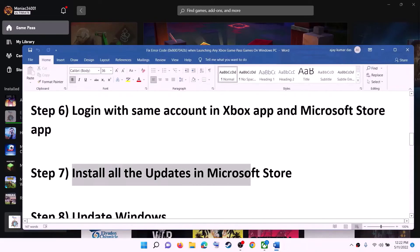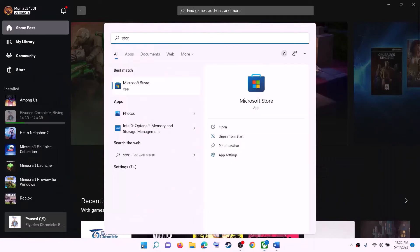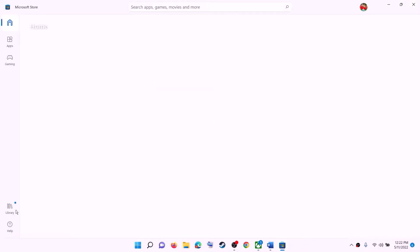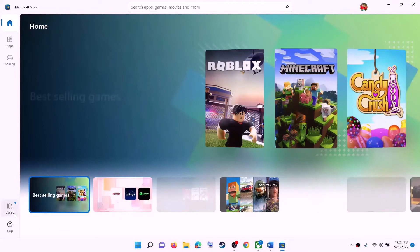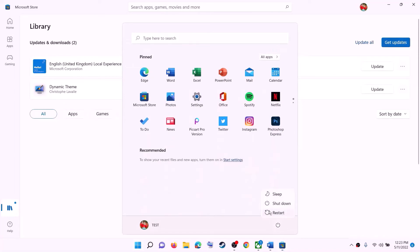The next step is to install all updates in Microsoft Store. Open Microsoft Store on your computer. On the bottom left, click on Library. On the top right, you can see the option which says Get Updates — click on Get Updates. Once all the updates are installed, restart your computer and then launch the game.